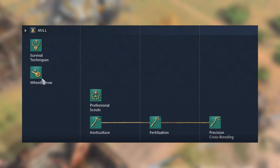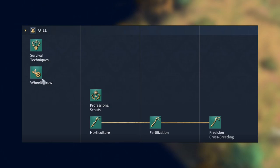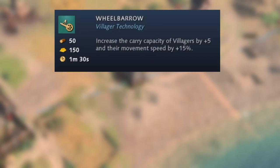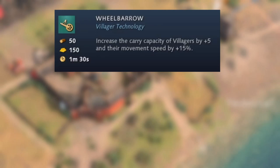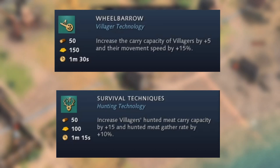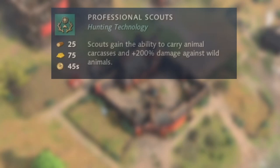Looking at the mill, we have Dark Age technologies on the left and Imperial Age on the right. In the Dark Age we have Survival Techniques and Wheelbarrow. Wheelbarrow increases villagers' carry capacity by plus five and movement speed by plus 15 — quite good, though perhaps a little expensive at 150 gold. Survival Techniques increases villagers' hunted meat carry capacity by plus 15 and gathering by plus 10. These may be worth delaying until Feudal Age given how quickly you can rush in AoE4.